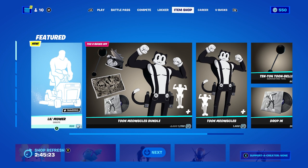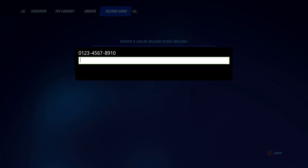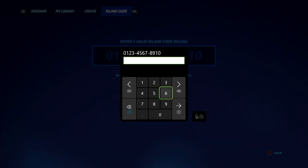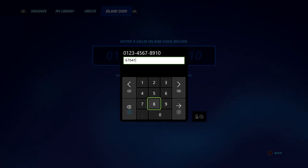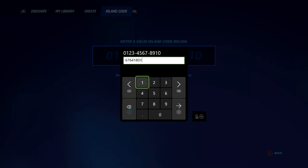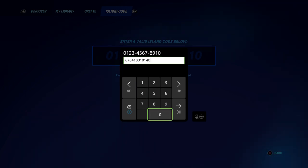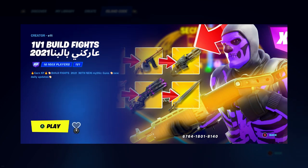Once again guys, I'm gonna show you how easy this one is — you guys are gonna be ranking up pretty fast. We're just gonna go to Play, go to the island code, and enter this code: 6764-1801-8140. Make sure you guys enter that map code, then click on Play.